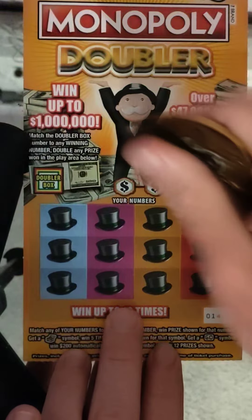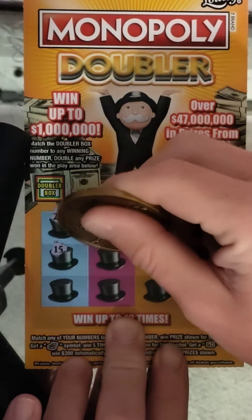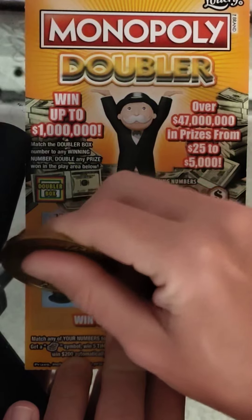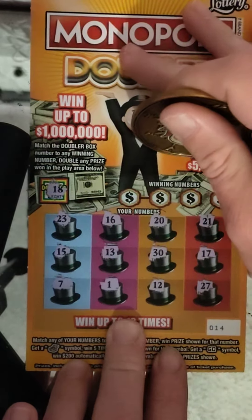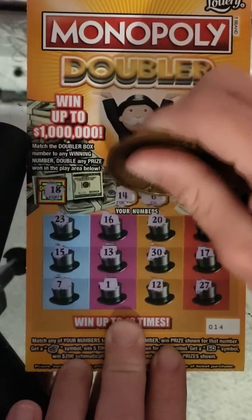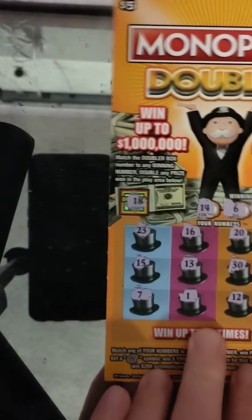And it comes down to the last one — ticket number 14. Let's try a symbol hunt again. 10, 23, 16, 20, 21, 15, 13, 30, 17, 7, 1, 12, and 27. Our doubler will be 18 if we get this. Winning numbers are 14 — no. 6 is a no. 29 and 9. Nothing on 14.